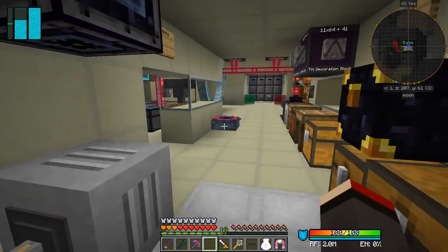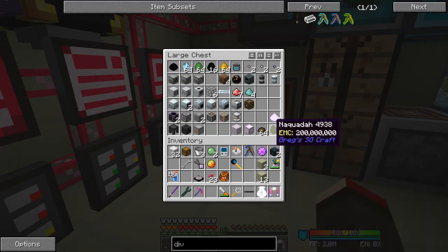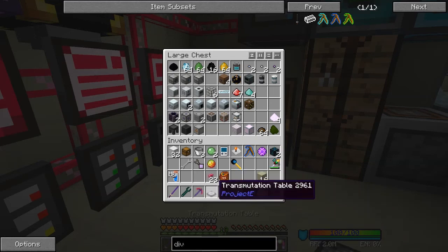What we're going to be making is nakoda. I've got some nakoda in here - this has got 200 million EMC. That means 200 million cobblestone worth, which is a lot. I've got to find a better way of doing this because cobblestone by itself isn't going to cut it. To make one nakoda I need something with a higher EMC value that I can make easily - slime balls would work. Iron blocks have a stack value of 32,730. That's what these energy condensers do - we can make blocks from anything with an EMC value.